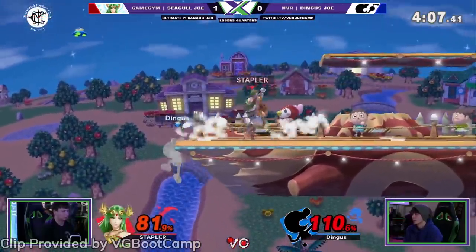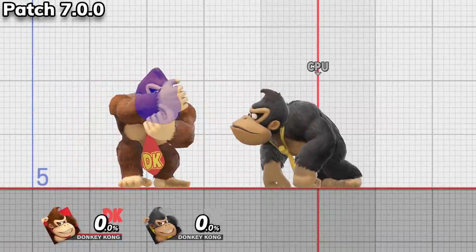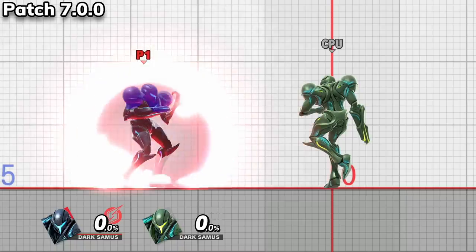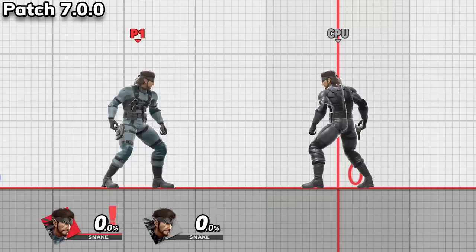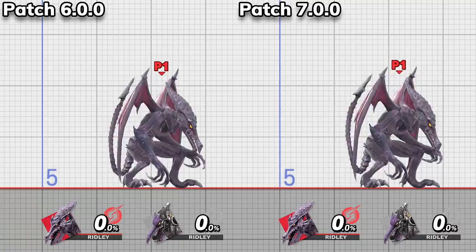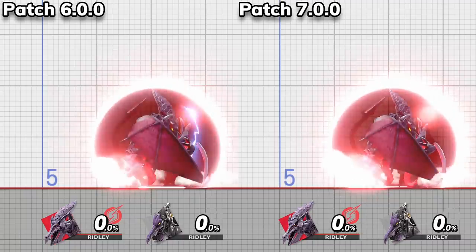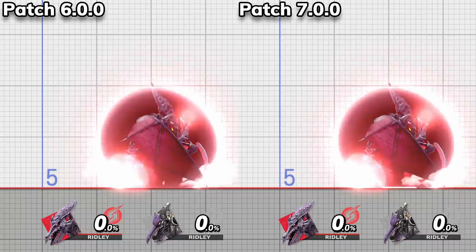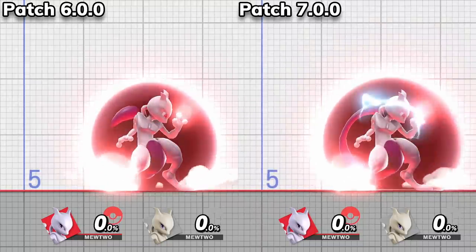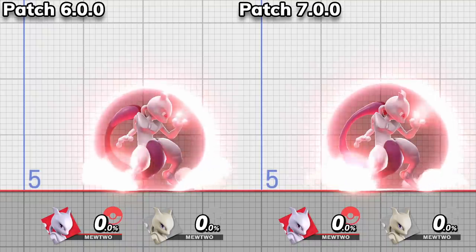A handful of characters also got some specific tweaks to how their shields function on top of an increased size. DK's head stays invincible briefly when his shield is released. Dark Samus' arm, Yoshi's head and legs, and Snake's head become invincible immediately after starting the shielding animation. Ridley's wings used to be invincible when shields started and ended, but now the position of his shield has been changed so that his hurtbox doesn't initially stick out of shield. The position and size of Mewtwo's shield has also been adjusted so that the character's hurtbox does not initially poke outside the shield.